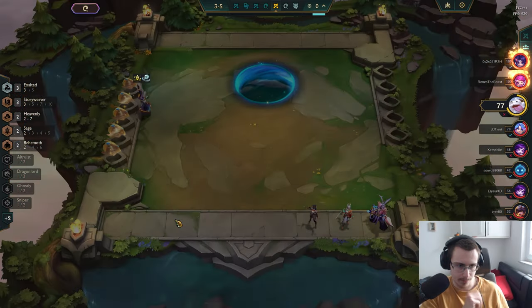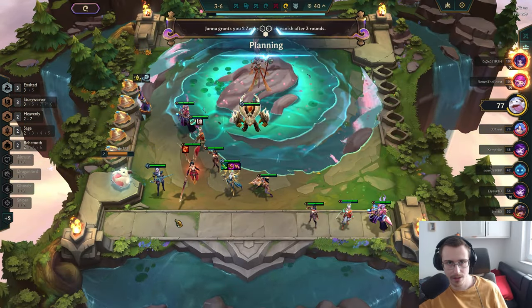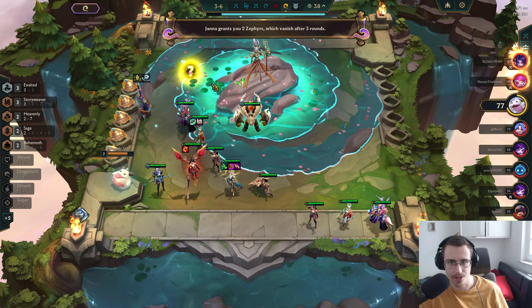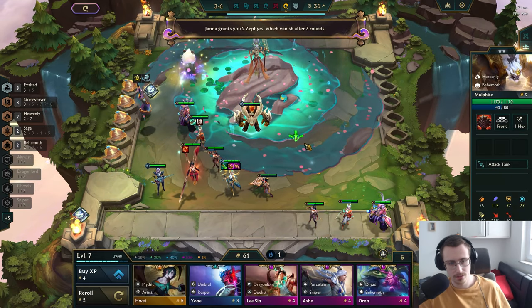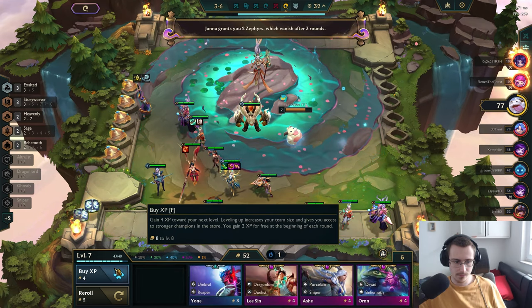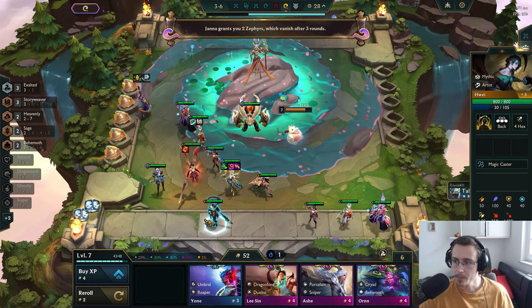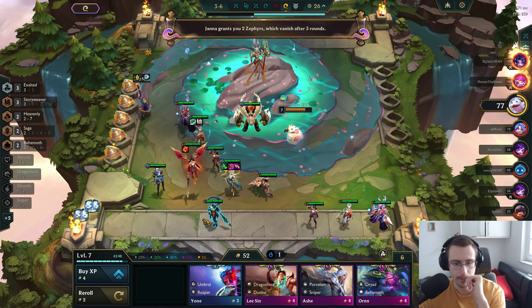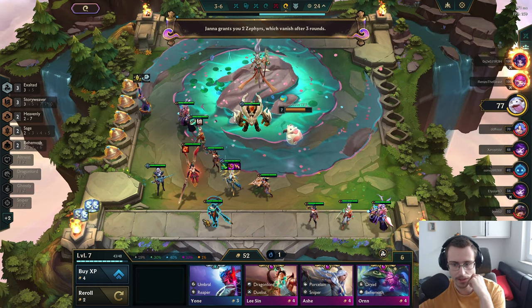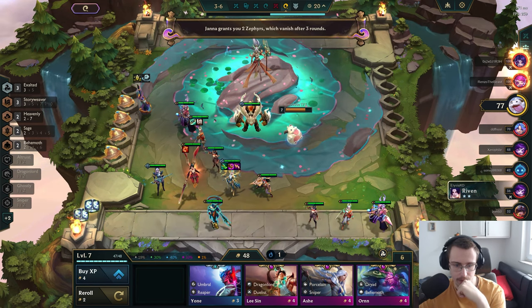A 200 loss is not that bad. Maybe I need to position a little differently so my Soraka doesn't get flopped like that. I need some defensive items — didn't get anything defensive yet. 'Jenna grants you two Zephyrs which vanish after three rounds' — all right, cool.